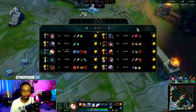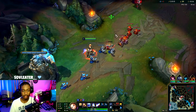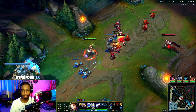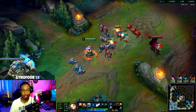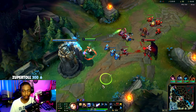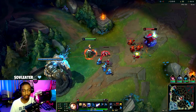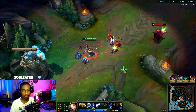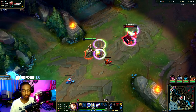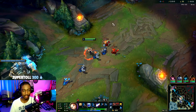We're back in lane with double buffs and drag is up — we might want to fight for that. In general with the Lux pick you can't really roam, you're not good at it. You're very reliant on landing your Q and if you don't land your Q you're a useless roamer. Let's just try to get some E poke.